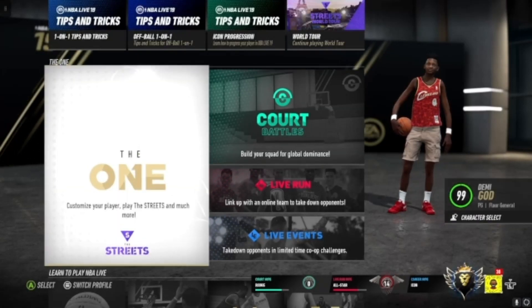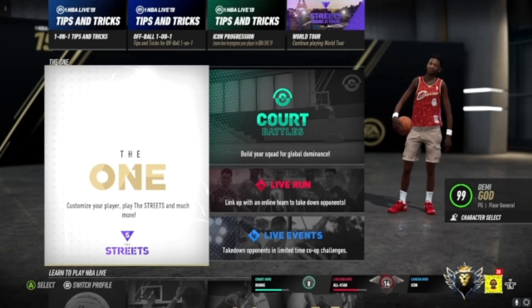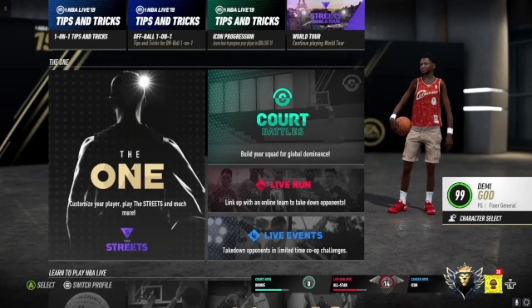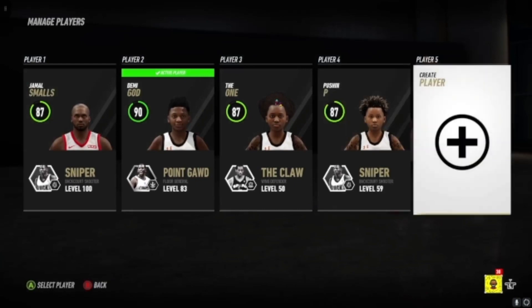Yo, what's good everybody? It's thatisoking here. So today we're gonna be showing you what the build that I use and the best guard build in the game is. It's called the point guard floor general, and this is how to make it.